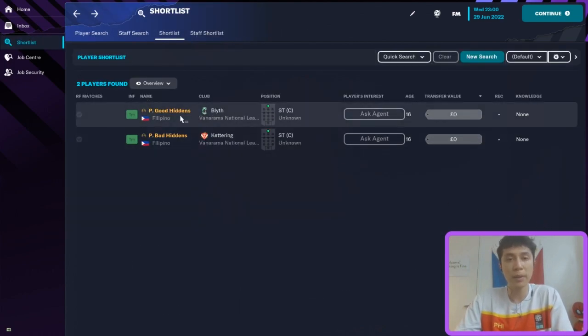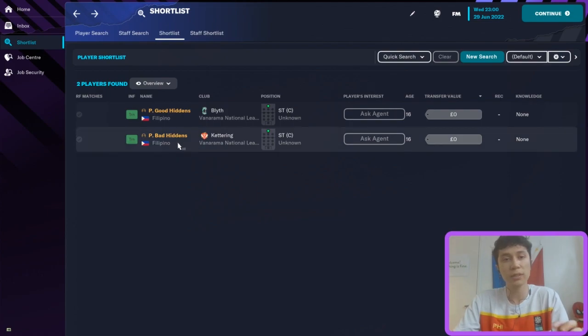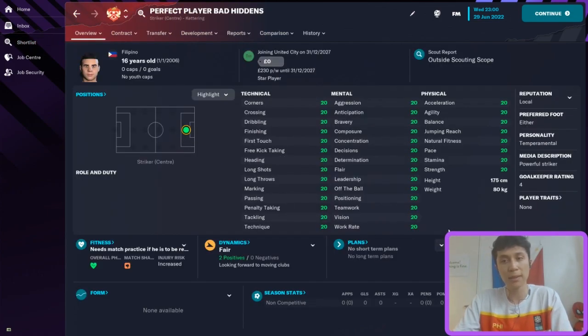I predict that the perfect player with good hidden attributes will be good for their entire career, while the perfect player with bad hidden attributes — once we get into the late 20s and early 30s — will regress very quickly. I especially believe the physical attributes will go first, so I can see those physicals getting really bad later on in his career.